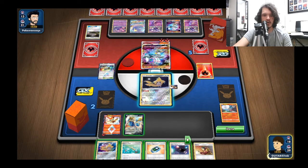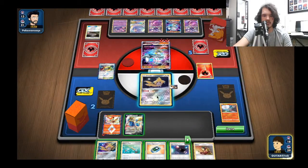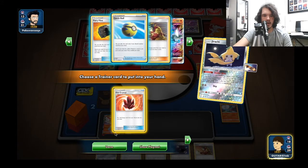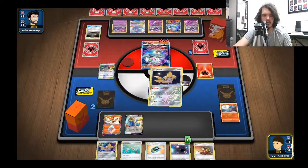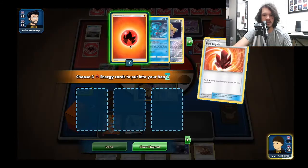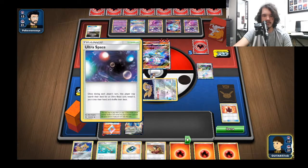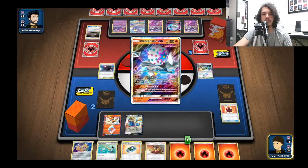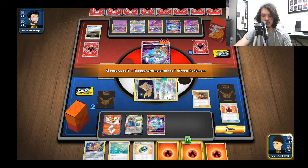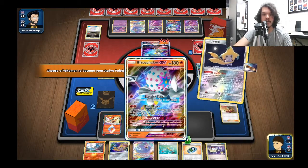I haven't had big Blacephalon out yet - there are a couple ways we can go about this. I think I have my win condition now. Grab Fire Crystal, go ahead Ultra Space out that Heat Factory - we don't need to draw anymore. Grab big Blacephalon and then we're going in with Mind Blown. Attach Return down here - that will get us to 200 to knock out the big guy for two more prize cards.